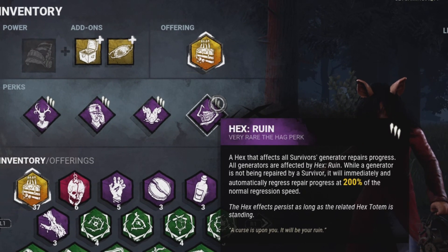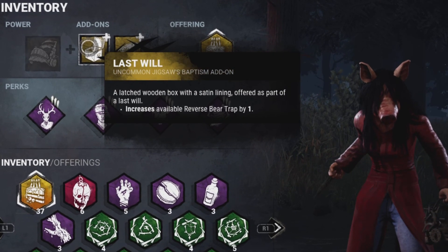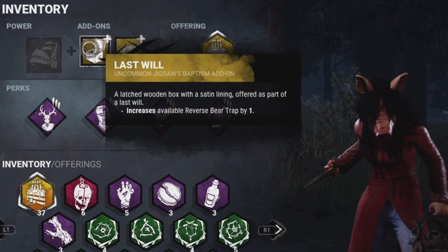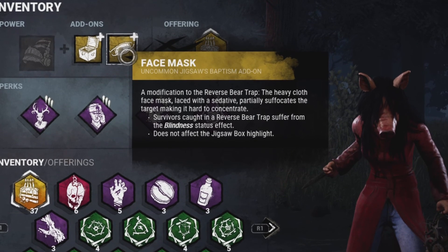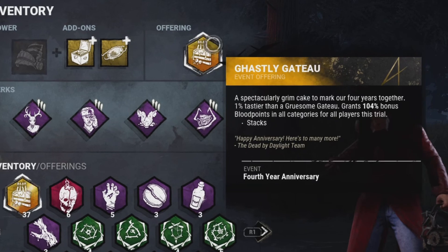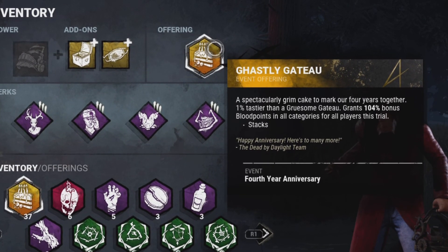I don't have any gen slowdown at all. Add-ons: Last Will, increasing my bear traps by 1 — you don't really need this, but I just want it for the extra nuisance to them. And Face Mask, just so people caught in bear traps get the blindness status effect, which is good for slugging as well. Also bringing a Ghastly Gato to give people some extra blood points. Now let's get into some games.